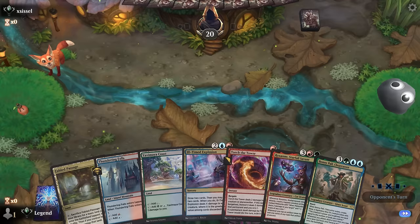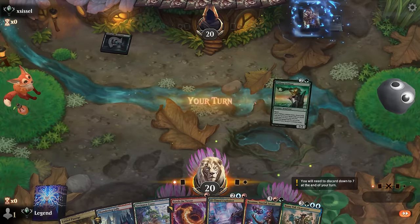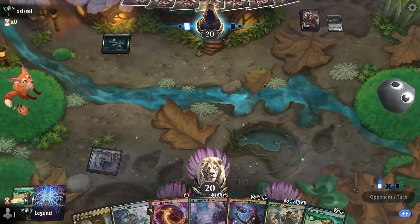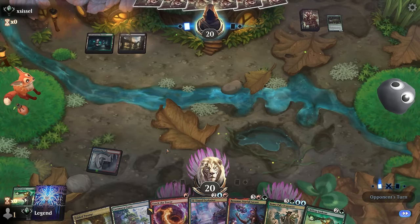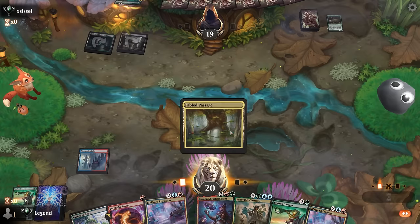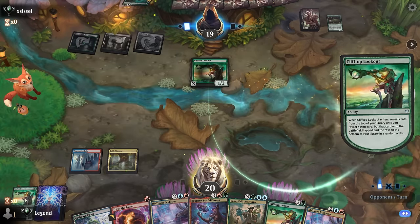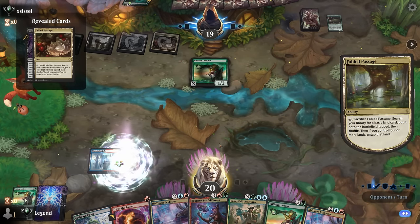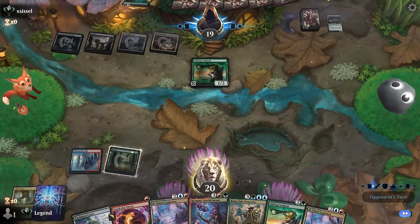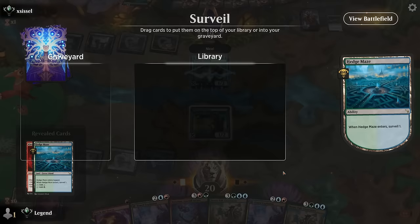Okay, we're on the draw with what looks like a keeper — got some removal, a sweeper, and then a nice five into six. Could use a bit of ramp to cast Roxanne on turn four and there it is. Don't need another Lookout — just drawing a land naturally is probably better. Next turn I can fetch while still keeping up Torture Tower. A Dreadknight — also a great creature to exile with Torch since it's not going to be coming back. Opponent on a Golgari midrange deck, although maybe more of a ramp deck after all with a Lookout as well. Going big — they could also compete with our late game. Probably get a Forest.